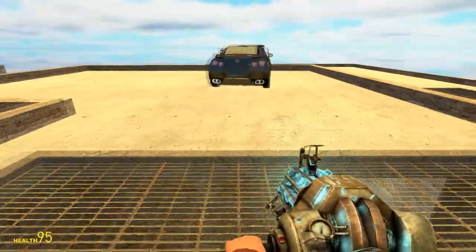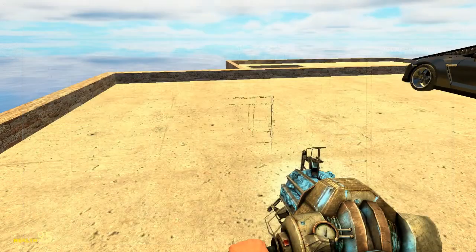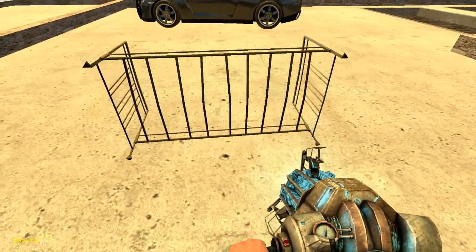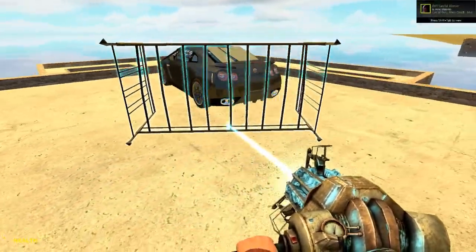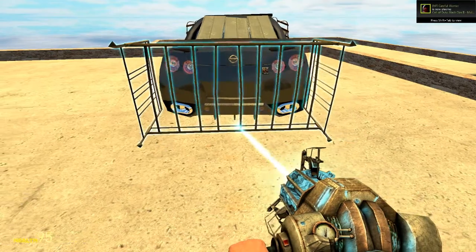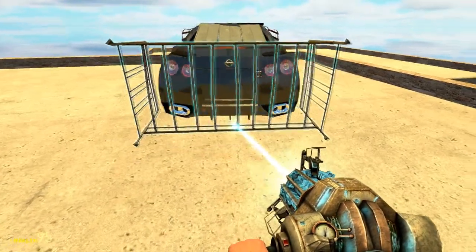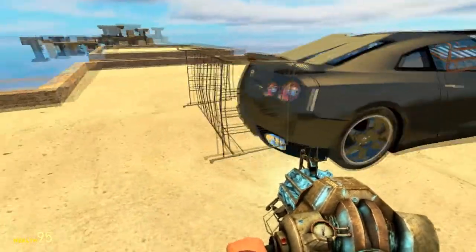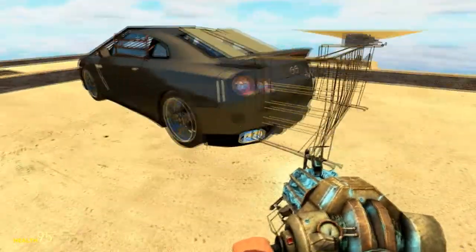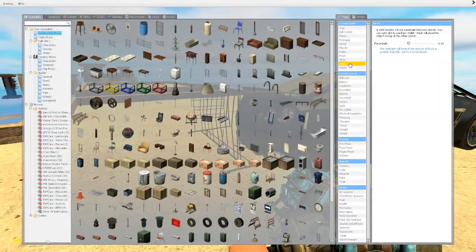For the back, we need to do something beefy. Hopefully we can find something — it's not too big, but it does cage it a bit. This is almost perfect. That's pretty good; it gives us a bit of cushion area, we can push it in a bit. I think I've just found exactly what I want, almost on the first go.